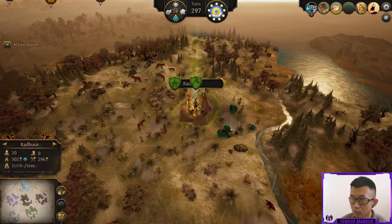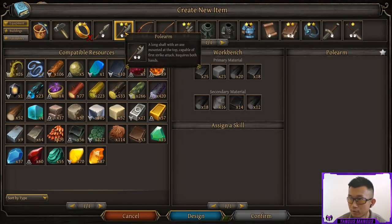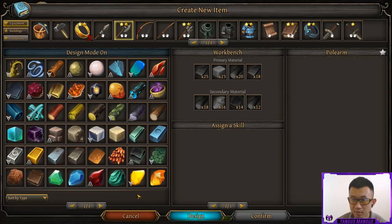Let's go to the crafting menu, into new tasks, and look at weapons. Design mode is amazing — I'm glad they added it to Thea 2. You get to play around with any material, even ones that you don't own, but you do have to have the recipe unlocked first. There are a lot of quantities to choose from here. If you want to use less materials and make a lighter, less powerful weapon, use the lower quantities. If you want to make a stronger weapon, use the higher quantities.